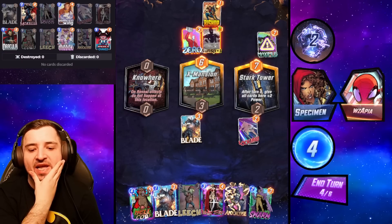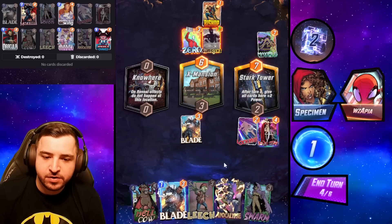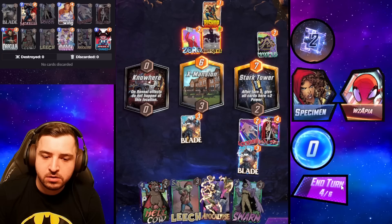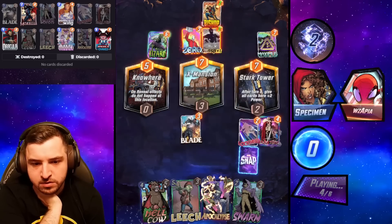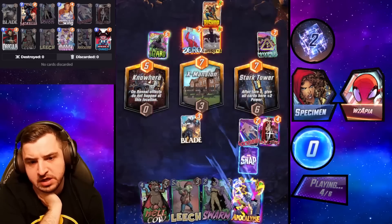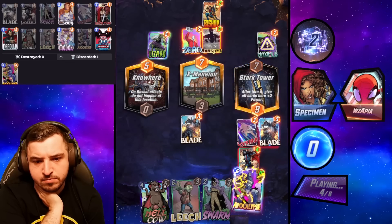So we could go Lady Sif and Blade here, but then we risk hitting Leech, which would be pretty bad. But we're going to go for it either way. We could of course go Hellcow as well, but I think getting Stark Tower nice and filled up seems like the motive for the plus twos. And then we just play Apoc elsewhere.